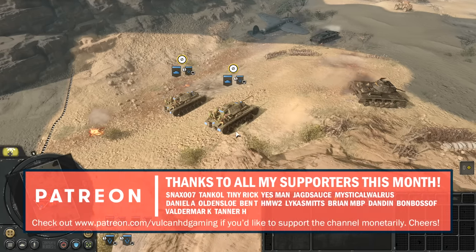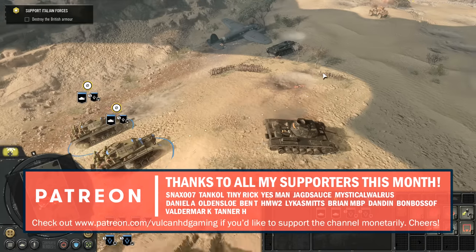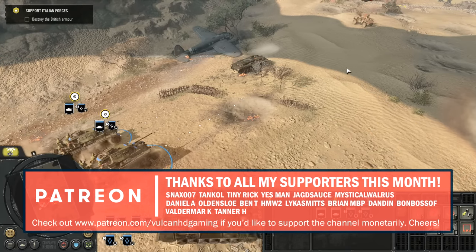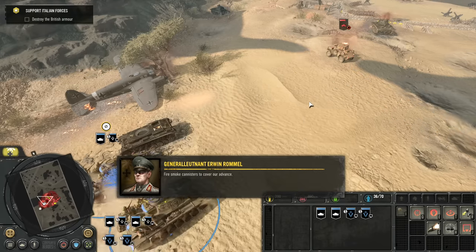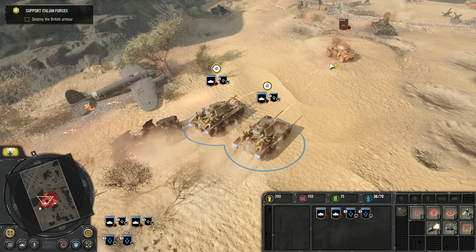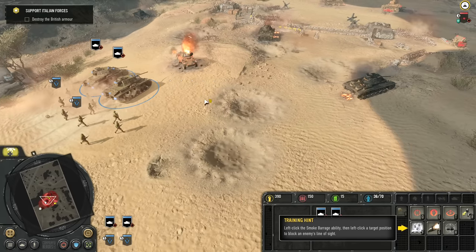Hello guys, and welcome to the Africa campaign in Company of Heroes 3. I'm Vulcan and today we're going to be starting with the first mission here. Got a couple of Panzer 3s — they're going to absolutely obliterate a Humber to get us started.